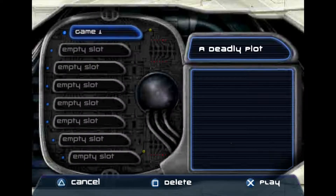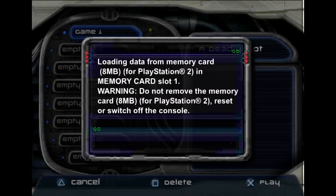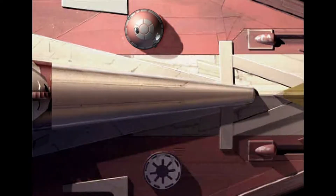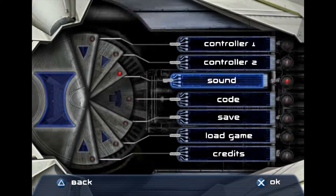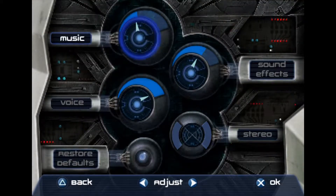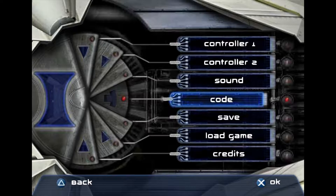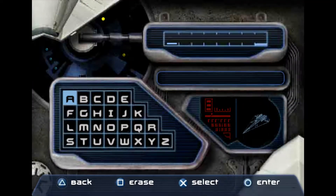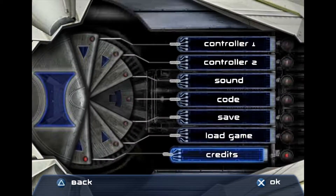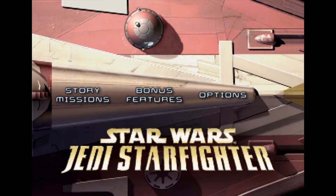A deadly plot. Yes, just let me get into the game already. Let's hit up the options. Sometimes subtitles are under sound. Oh, they're secret codes — neat, I'll have to play with that at some point. Nothing about subtitles here. Let's just go right to the story missions then.